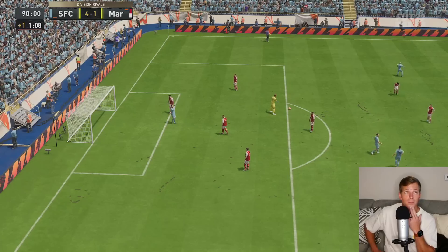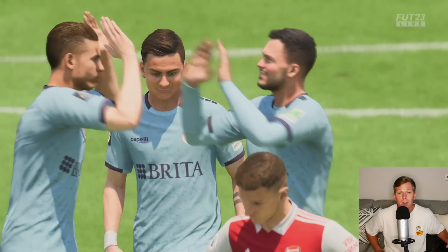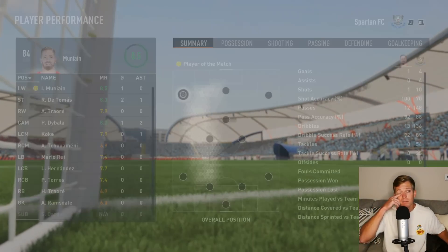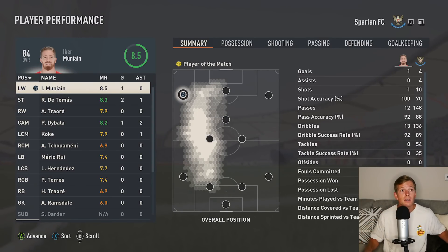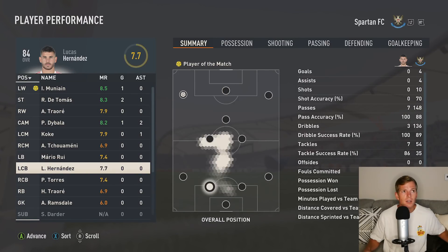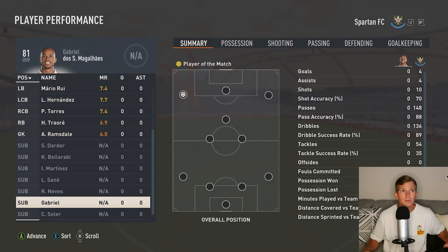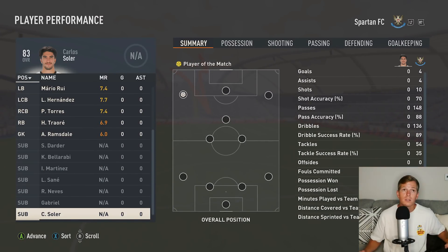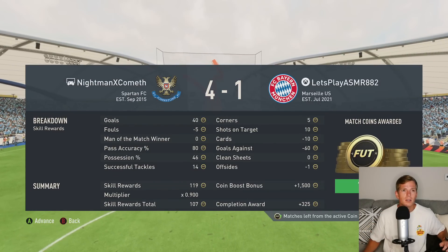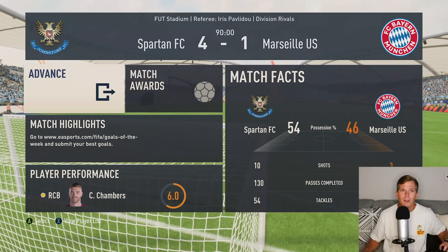Well, that was rough I gotta say — took a nice little 4-1 L to start out, but I mean, honestly I'm just happy that we got on the board. That guy's team was pretty decent, not gonna lie. 84 overall, 83, 79, 86 — he had the ball at 86, 83, 82. Yeah, plus he was pretty sweaty too. His team was actually really good for early game. I don't think if we played that 10 times over I would've had much of a chance, but oh well. We got our first goal, which is awesome.